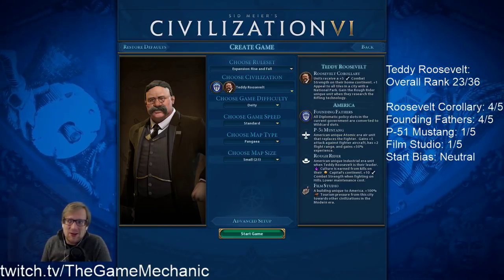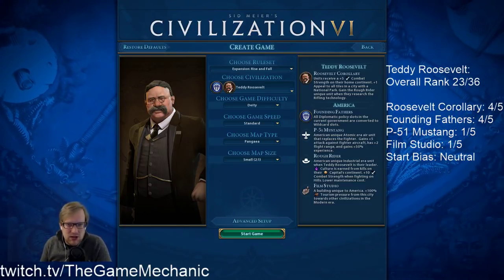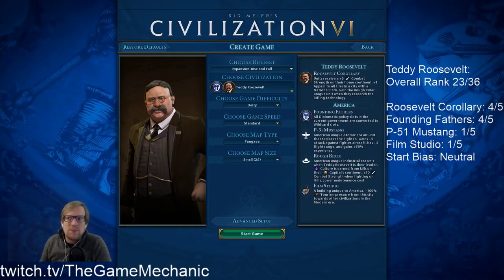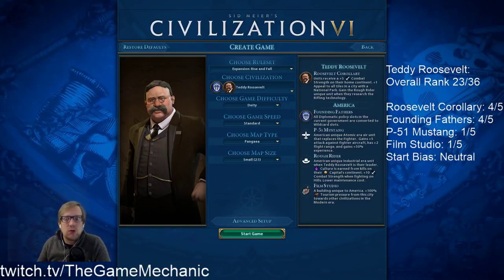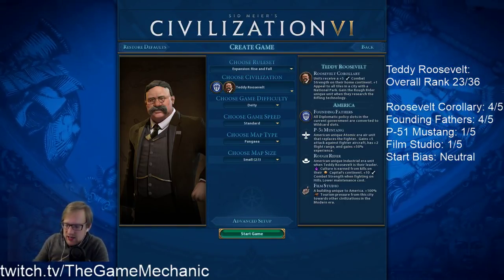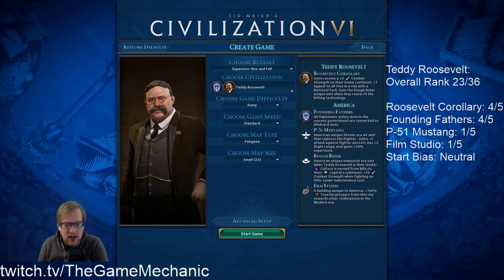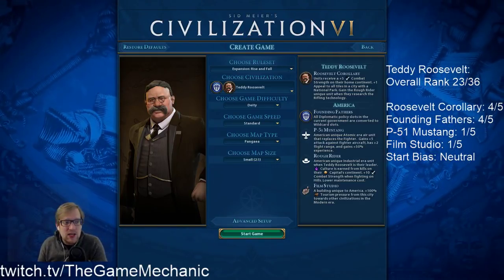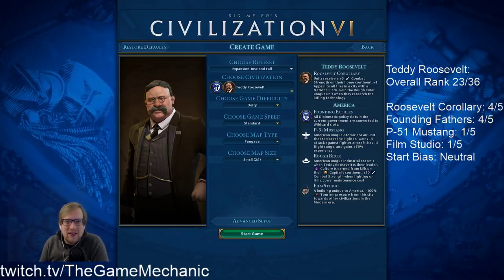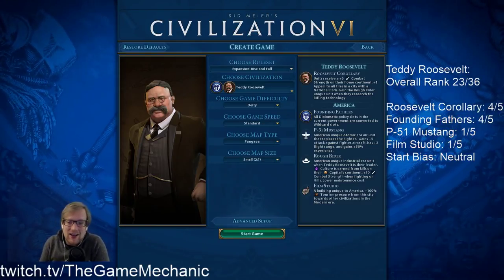It's not a slot you're usually going to skip — the green diplomatic policies are ones you generally want. But the ability to say 'I'm getting attacked, I need unit production, unit maintenance, walls' and having flexibility with your policies without being locked into a diplomatic slot can be very useful. It also makes the Potato Palace pretty good, because it winds up being just another Forbidden City.